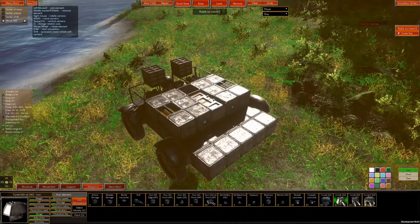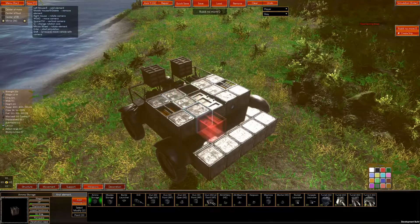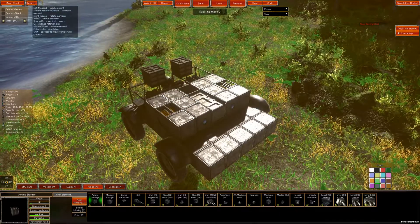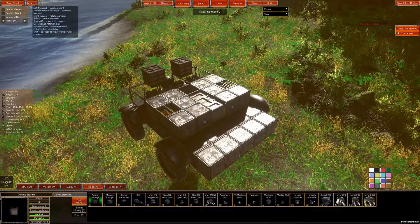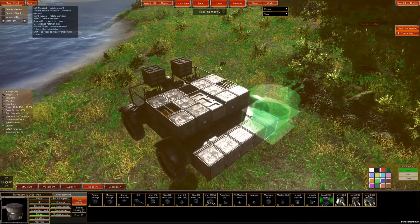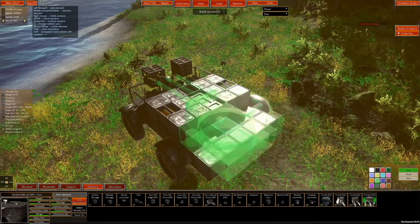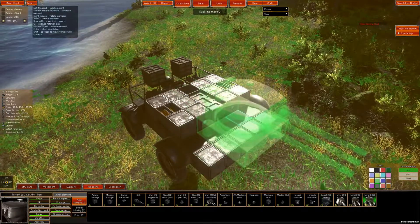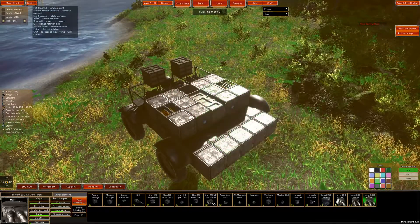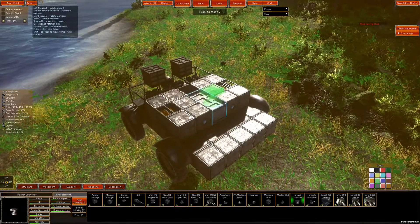Now that I have the ammo blocks — which I decided to move slightly further to the back while also moving my crew compartment more forward and refitting my vehicle with more armor — it is now time to install actual weapons. There is a plethora of options here as well. For instance, there are highly explosive guns that are excellent at taking down enemy lightly armored vehicles. There are also armor-piercing guns, which are ideal for striking down those heavily armored enemies. Or alternatively, if you want to burn your foes to a crisp, I recommend a rocket launcher with its excellent chance of fire.